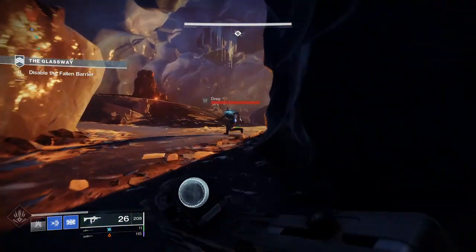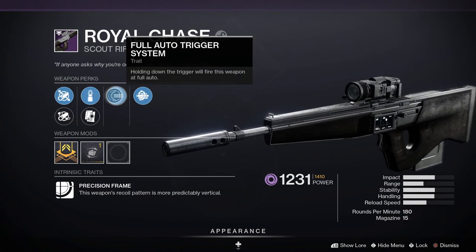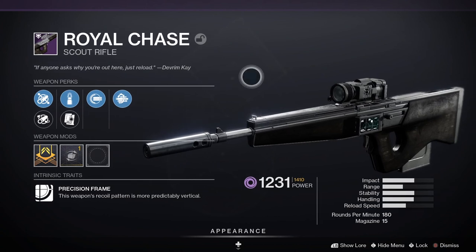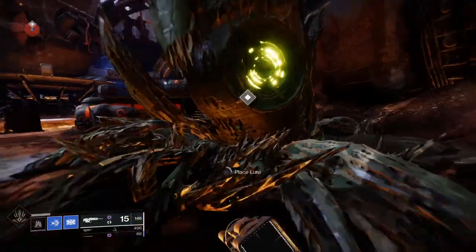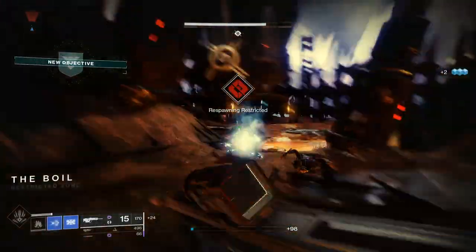Finally, my personal favourite — Royal Chase. This is a precision frame scout rifle, meaning the weapon's recoil pattern is more predictably vertical. Stats: 62 impact, 44 range, 44 stability, 47 handling, 46 reload speed. It's a 180 rounds per minute scout rifle with 16 in the magazine.